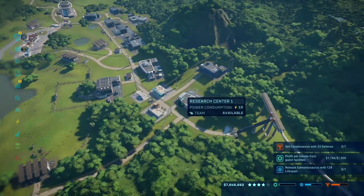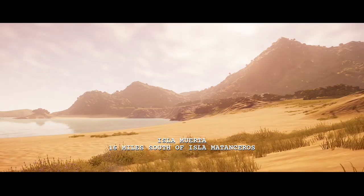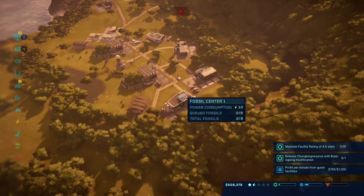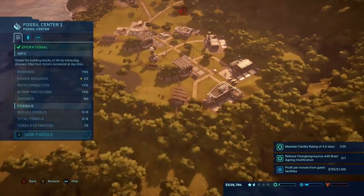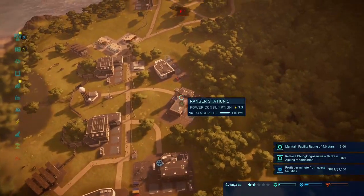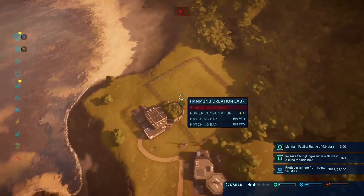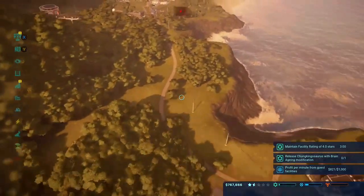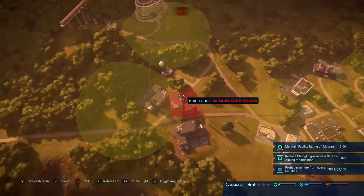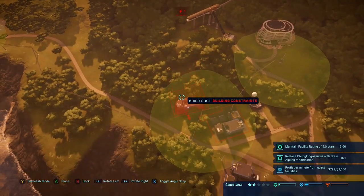We have a research team available so let's do more research. Let's go sell these first to get some extra money. We don't want to do any research just yet — oh, I think we're able to afford another power station. This still requires power — it's not just the ACU center but also that building. So we need a new power station. Can we fit it right here? Let's put it just right here — wait, it's not working.